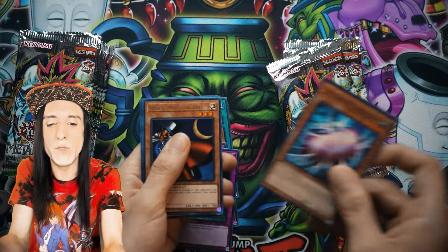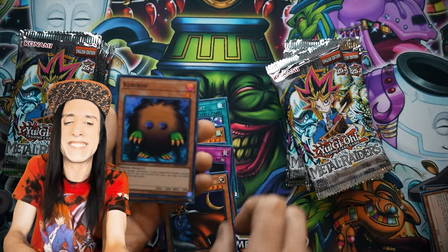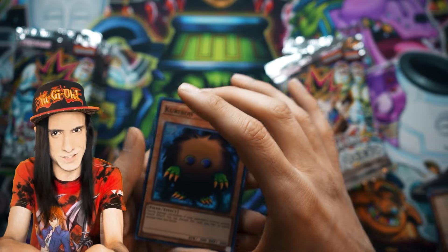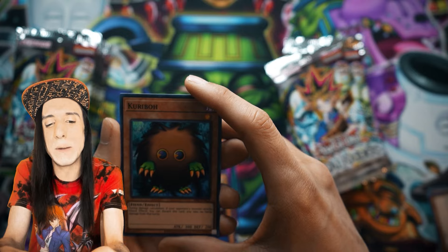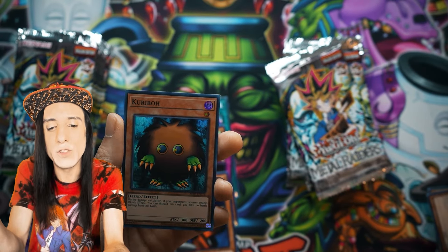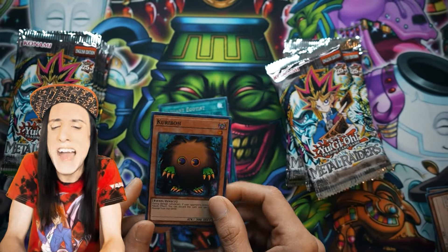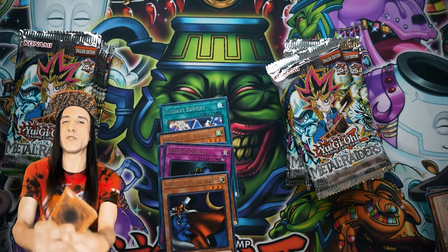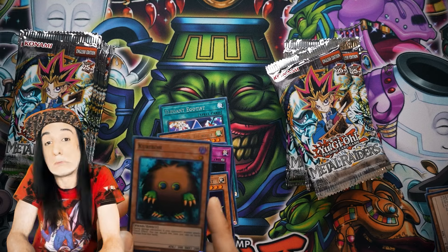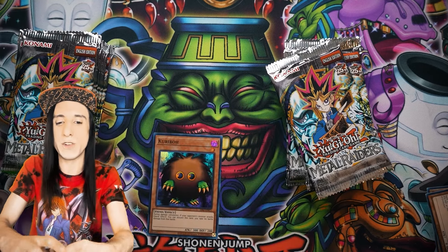Hyul-Subei, Cocoon of Evolution, Spear and a White Magical Hat, but also — oh nice! Kuriboh! An original point of interaction from the hand. It explodes at the slightest touch if you listen to Yami Yugi. During damage calculation, if your opponent's monster attacks, quick effect — you can discard this card and take no battle damage from that battle. The idea of Kuriboh just felt good because you'd be sitting there, not surrendered yet, and your opponent would be like, 'why are you still in this duel?'